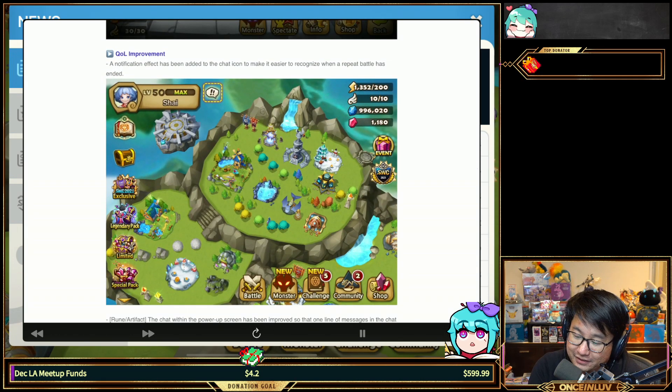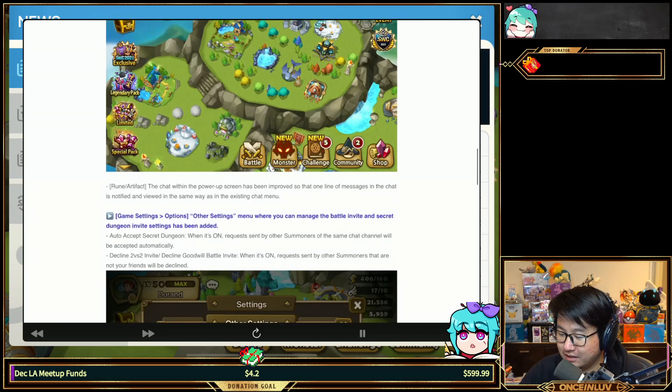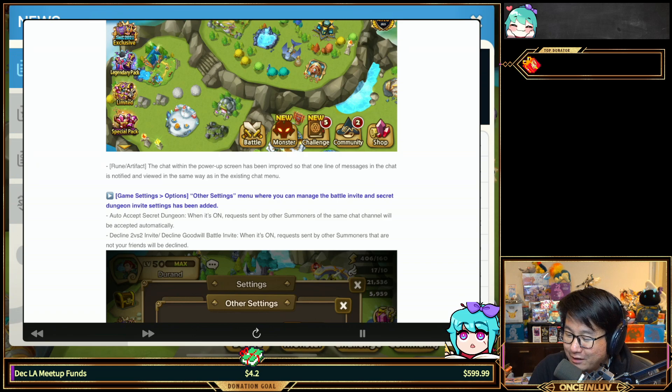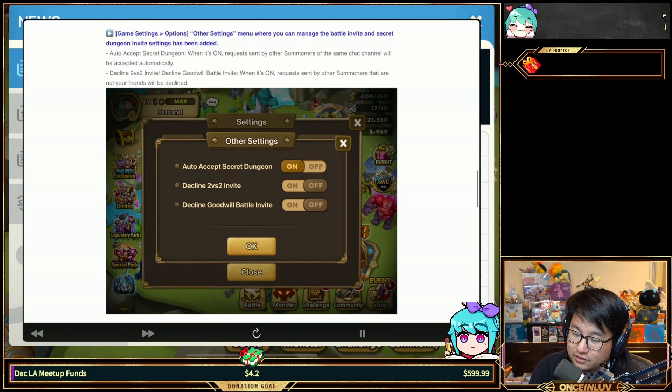Quality of life: a notification effect has been added to the chat icon to recognize when repeat battle has ended. If you play on your phone it already does that for you, so you're good. The rune artifact chat within the pop screen has improved so that one line of messages is notified. Not super important, but it's a nice touch.